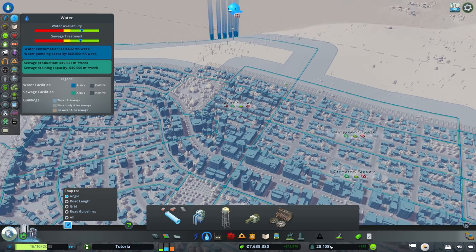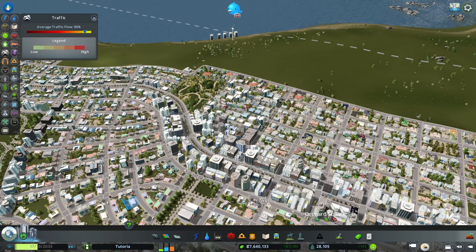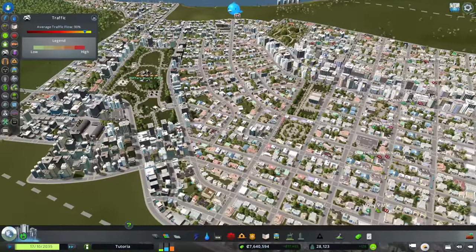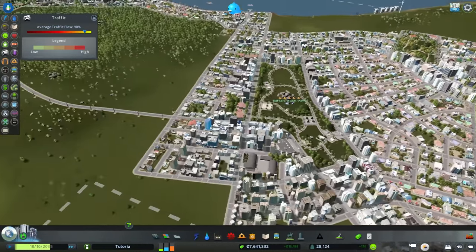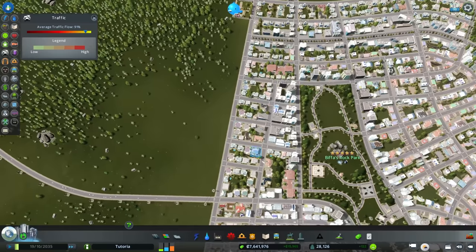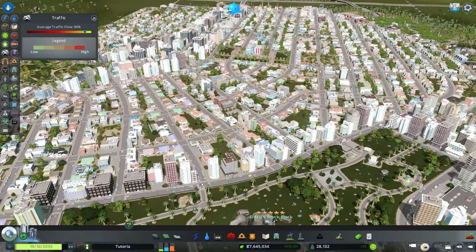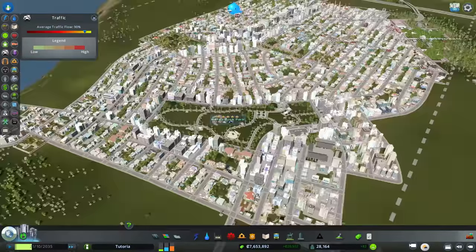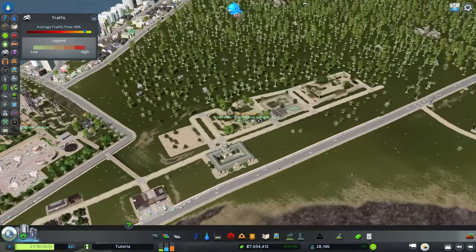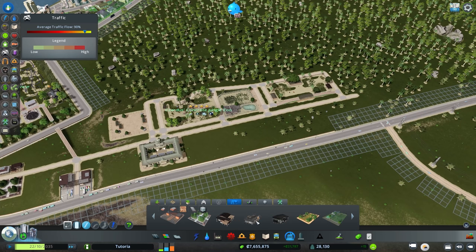We're trying to reach a population of 30,000 today, and we're already halfway there without doing anything extra — that's encouraging! I think we'll add a block or two and look at increasing density between our high-density corridor along Main Street and Biffa's Rock Park. But first, let's do a bit of zoo work.